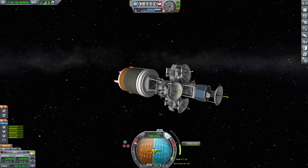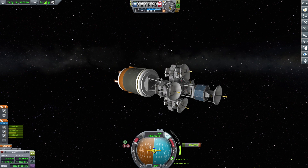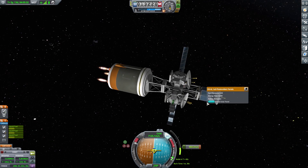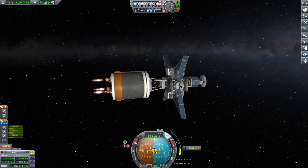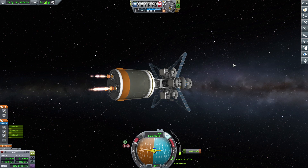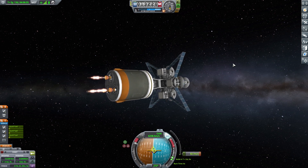It is a long burn. Once we get an intercept to Moho, I'm going to have to transfer some fuel back to the satellites so they can do some sort of maneuver. Honestly, they don't have a terrible amount of velocity — probably not even enough to capture into orbit around Moho, but we're going to give it a shot just to see how it goes. This will be the first interplanetary mission after all.